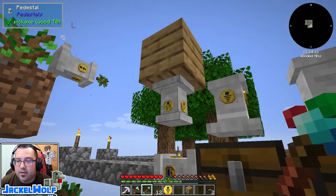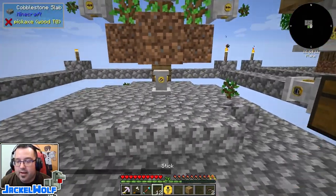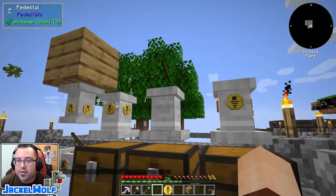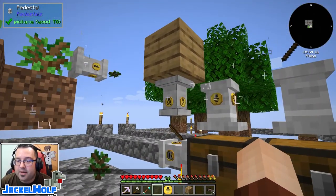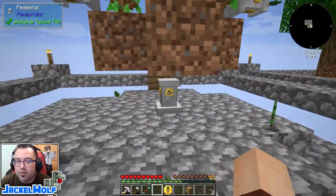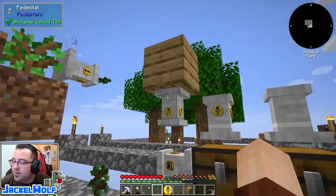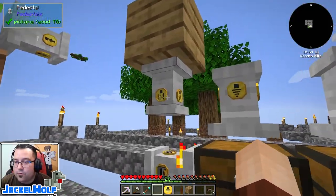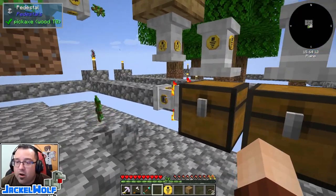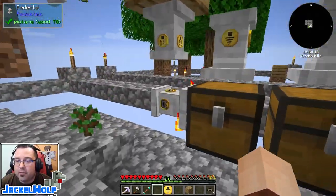Now we use our linking tool to link this dropper pedestal with the stick filter pedestal. Any sticks that end up in the system will go to that pedestal and then get sent over to the dropper. We could have set it up with the filter on the dropper itself, but this way if we ever break this down, we can switch the sticks back to storage.